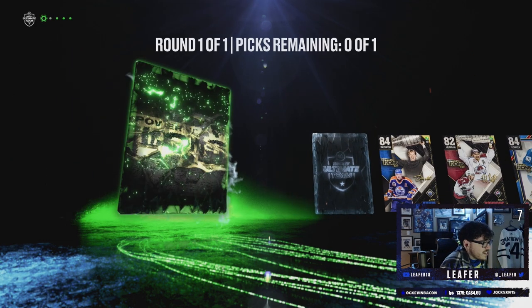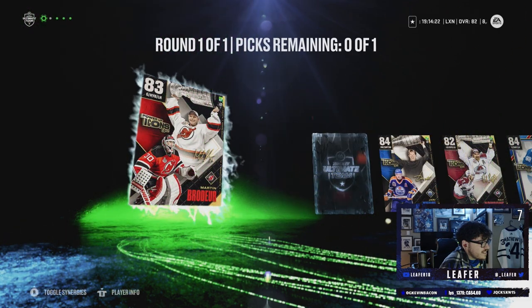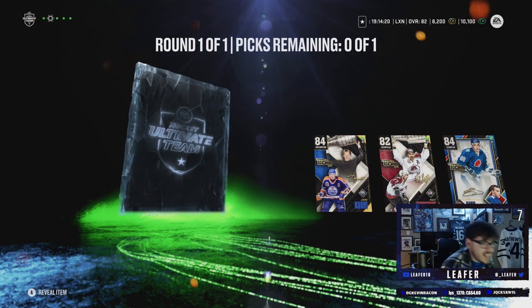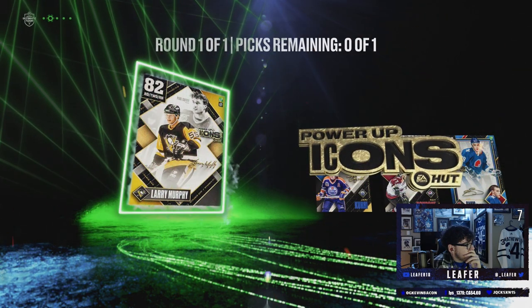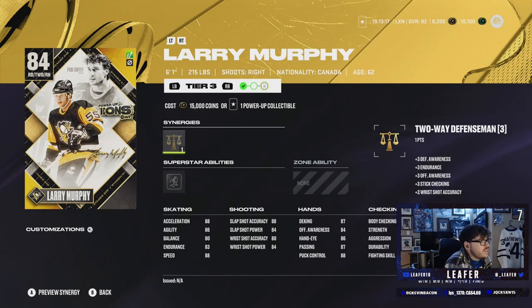Hello, Wayne Gretzky. I'm not even going to look at that card. Larry Murphy's not bad, but I think Sakic is the play. Murphy looks pretty good, man — decent speed at an 84, decent shot at 84.